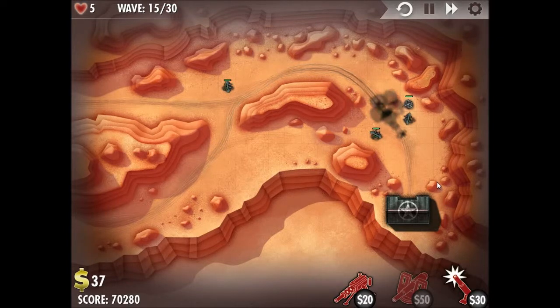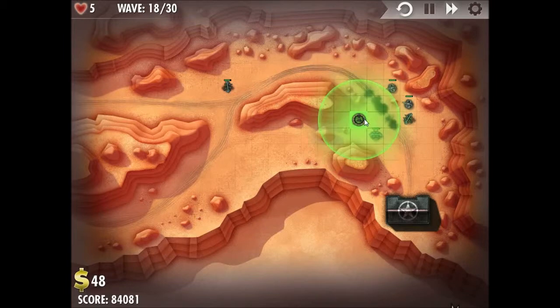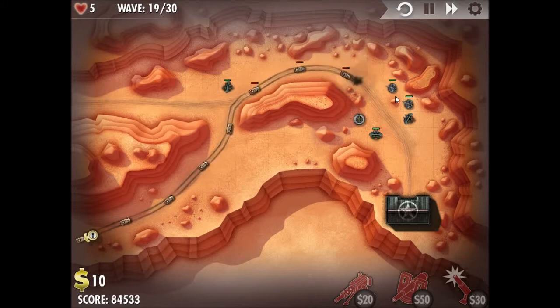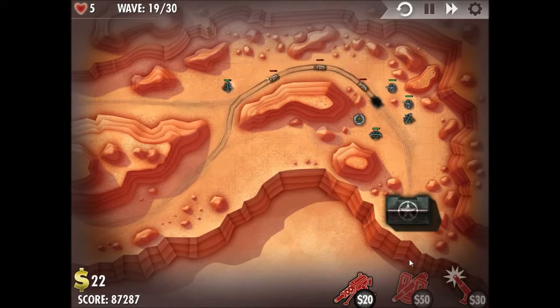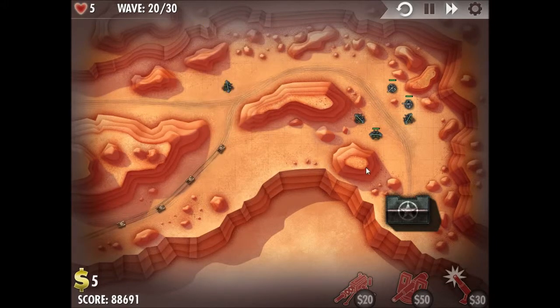I've placed a cannon turret just north of the easternmost machine gun turret. I decided to place another cannon turret right next to that one. I like to have multiple cannon turrets because they help out more when it comes to larger groups of units since they have a slow rate of fire. I added another machine gun turret now, which I'm going to start upgrading immediately. The level 3 machine guns are very powerful.